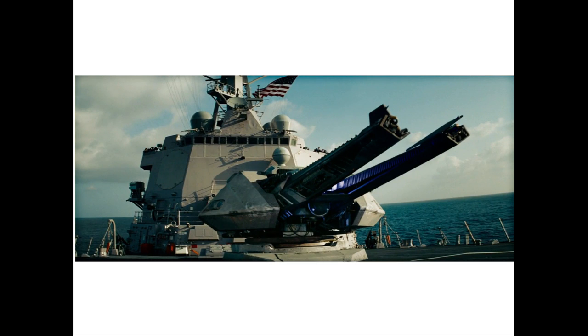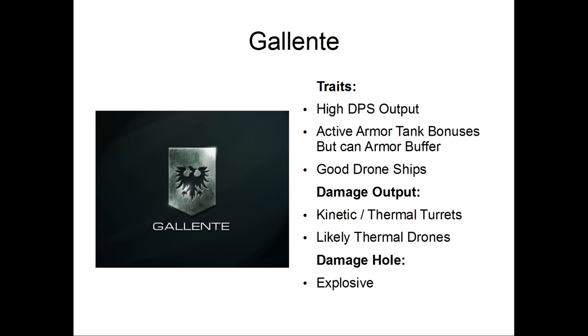Next up is Gallente. Gallente are all about high damage output — doing tons of damage up close, in general. They can fight at range with rail guns and be very good at them, but especially in solo PvP, and often in fleet PvP as well, you run into a Gallente ship and it's going to be blasters, not rail guns. Short range, not long range. Some fleets will use rail guns to apply damage to targets without having to chase them, but in a one-on-one, a very good bet is blasters. The rail gun Taranis, rail gun Comet, and rail gun Catalyst are exceptions.